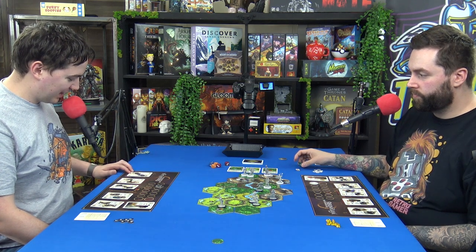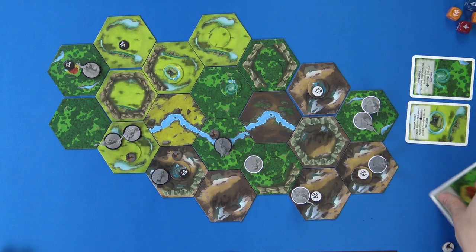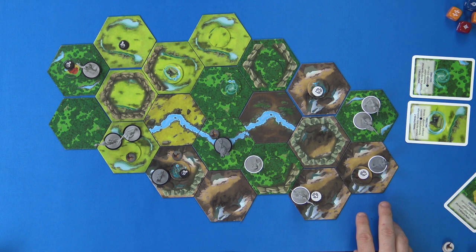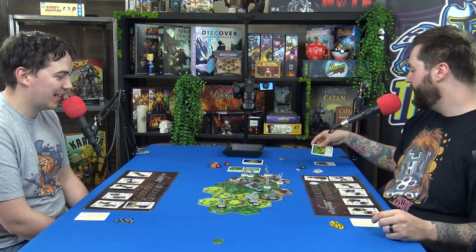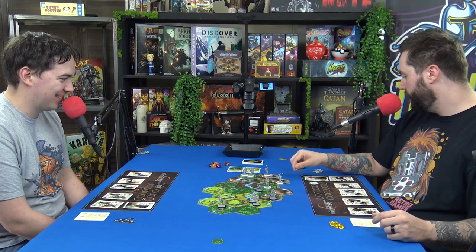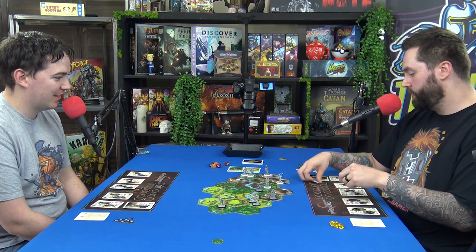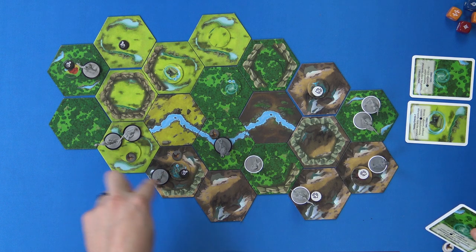It's my turn. I gain this objective: 'occupied two adjacent mountains simultaneously, then close the portals.' I get to claim that — just one victory point though. We draw another one: 'occupy three different colored hexes simultaneously, then close the portals.' So I'll get that if I can stay there too.